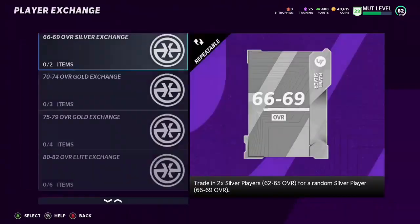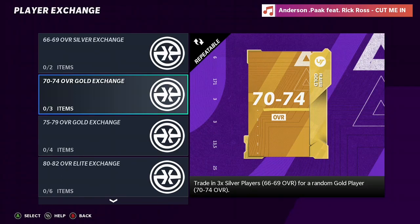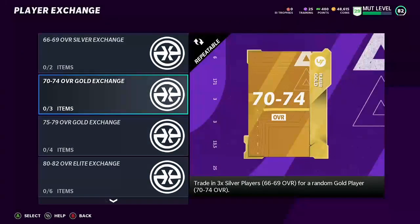If you don't want to mess around with the core rookie exchange, you can just take your 66-to-69s and exchange them up into the 70-to-74. Maybe you'll get a 70-to-74 overall power-up that goes for a decent amount. I don't really know what the most expensive power-ups are right now — I've kind of just been grinding and getting my team up, so you guys are gonna have to let me know with that.